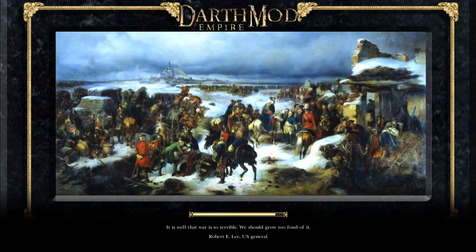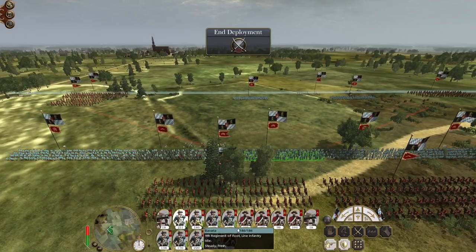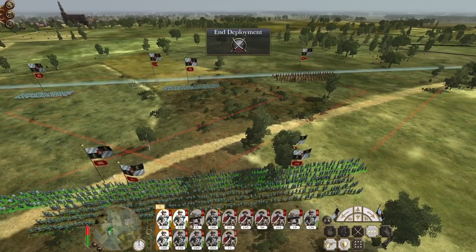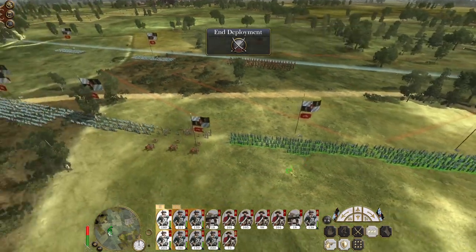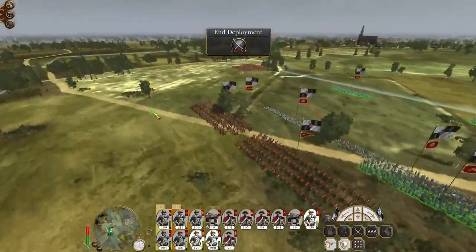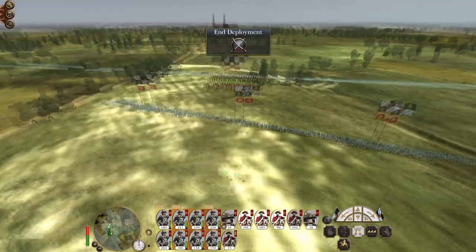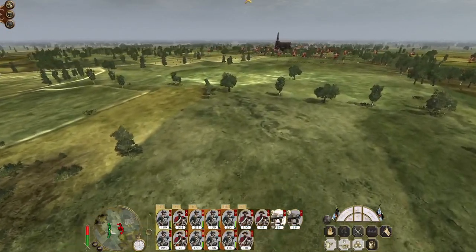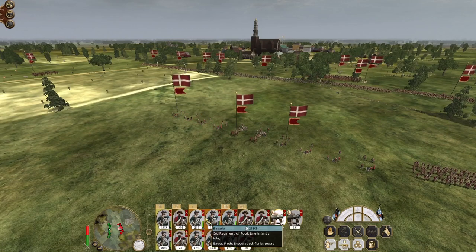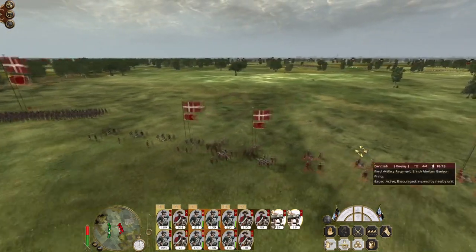Part of me wonders if the Austrians are done for. It's definitely possible. So let's deploy a bit further back because they have mortars. We want to use our artillery to their fullest capability possible. We want to hunker down and engage the enemy with massed musketry which they can't beat us with, as well as exploiting our cavalry advantage at the right moment. Let's make sure our guns don't waste their time. Okay, the mortars are firing — that's not good at all. Focus our artillery fire onto those mortars.